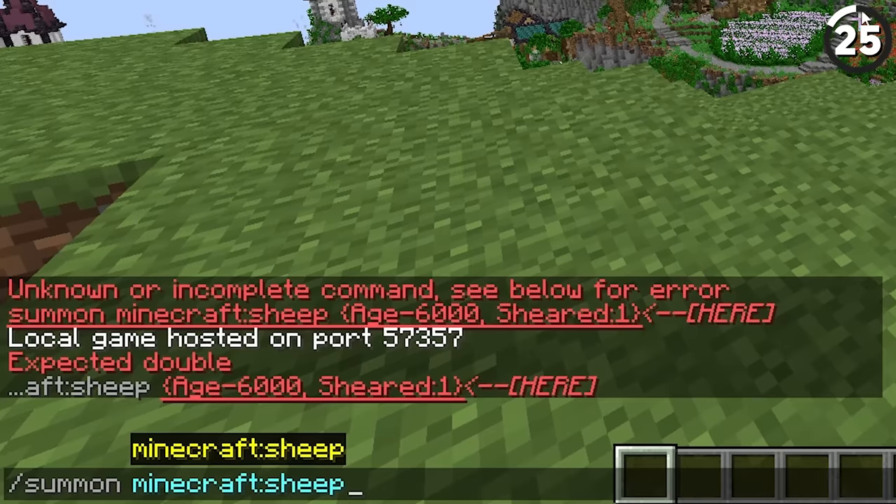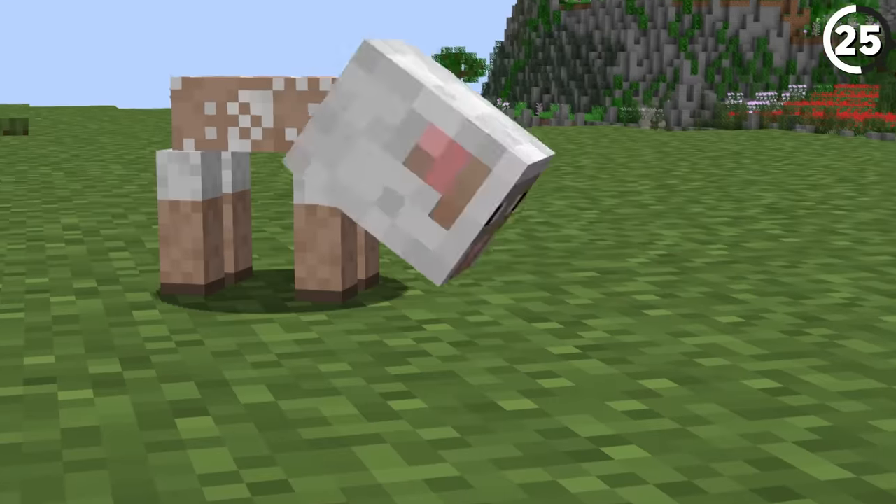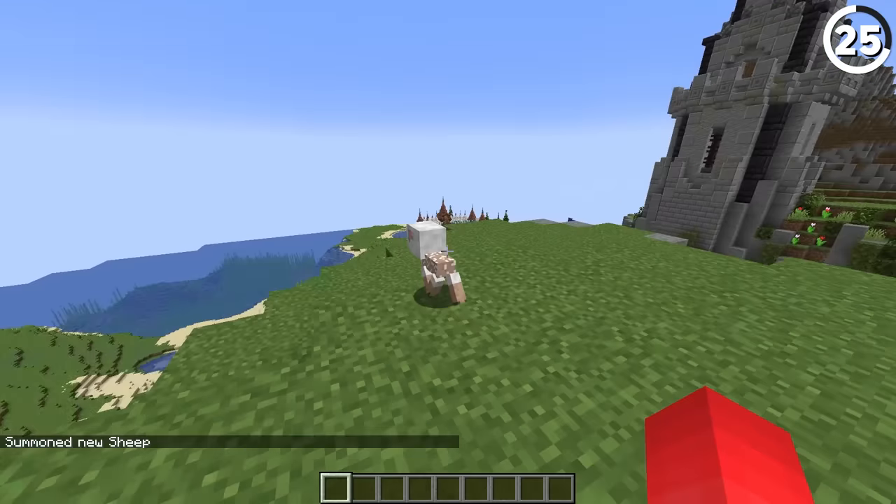You can't shear a baby sheep, but with a command you can summon a baby that's been sheared, and it looks pretty cursed. Plus it really shows how long the sheep's head is under all that wool.